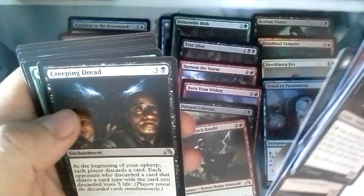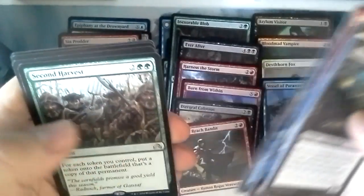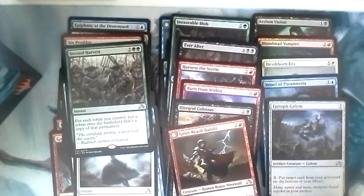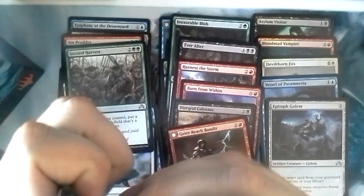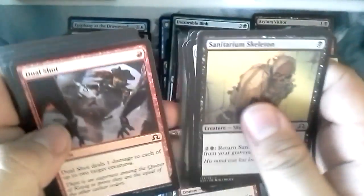Heir of Falconwrath, Creeping Dead, Dread, Groundskeeper, Highland Lake, Second Harvest, and there's a Foil — Epitaph Golem, a foil uncommon. So we have a foil rare, foil uncommon, and three foil commons. A foil mythic and we'd be set. Let's just straight through to the young commons.